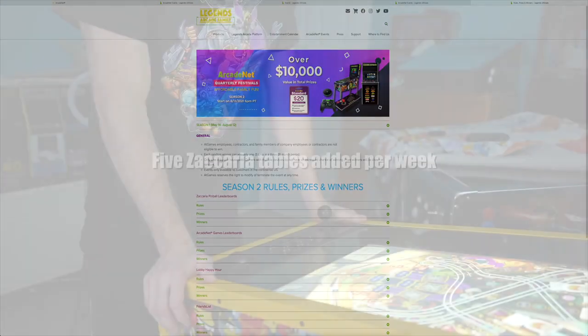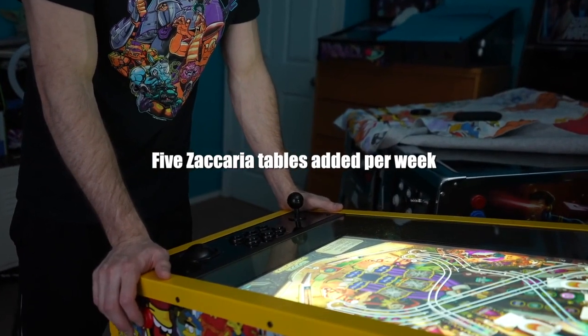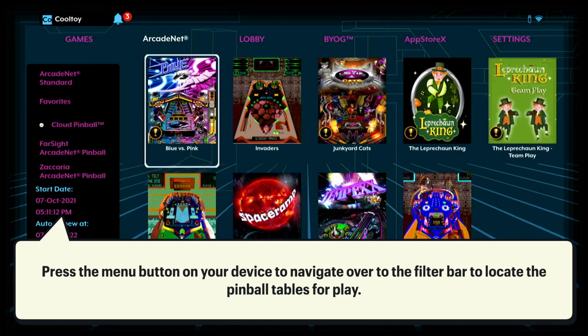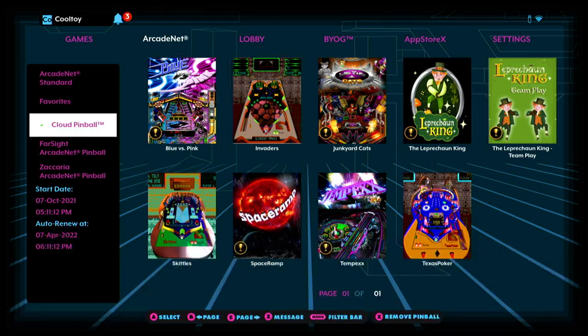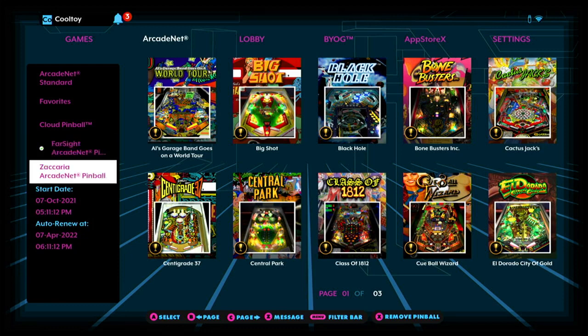New games and pinball tables are made available on a monthly basis for ArcadeNet subscribers. To make best use of a free ArcadeNet subscription, connect your Legends device to the internet and log into your ArcadeNet account on your machine. Once done, navigate to the ArcadeNet tab and at the top of the user interface locate the free games you can begin to enjoy immediately on the ArcadeNet servers.